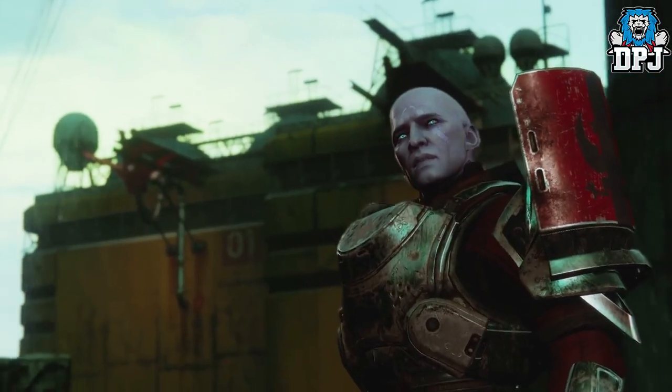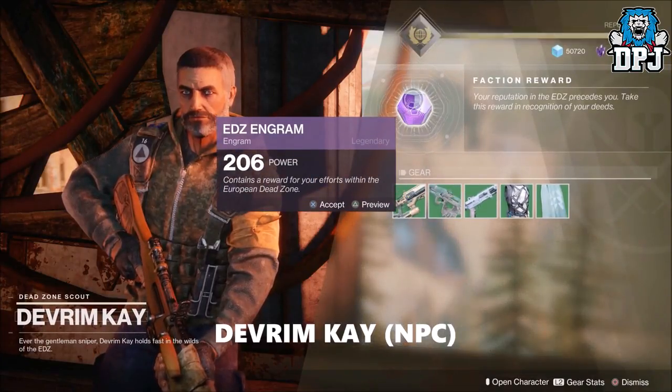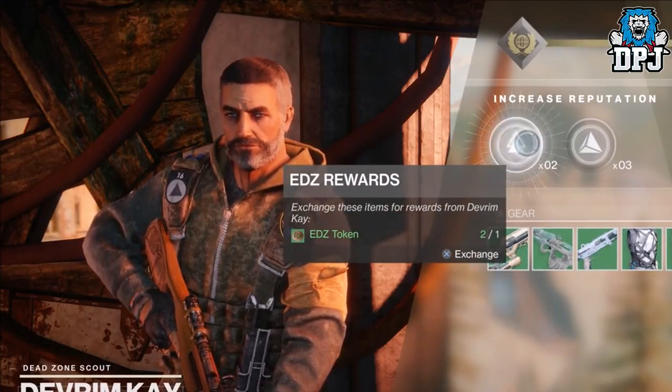This new vendor can be levelled up by doing certain activities and getting EDZ tokens, as well as collecting Dusk Light Shards, which I believe are the new European Dead Zone planetary materials. These shards and tokens you spend with Dev Room K and you receive legendary rewards.